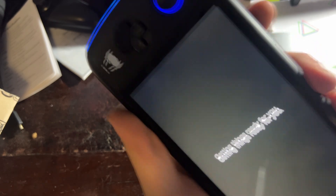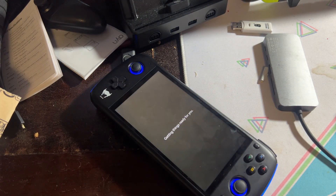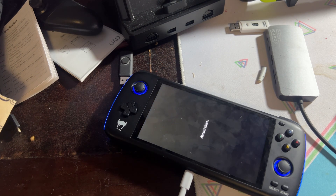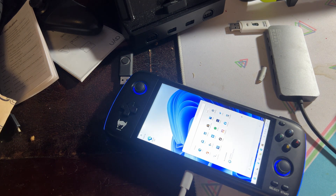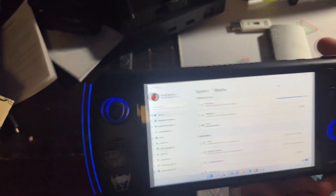It's here — getting things ready. It's working! I had to restart and do everything over but it's fine. It's in light mode — cringe. Okay, how do I get dark mode?